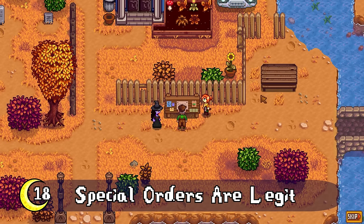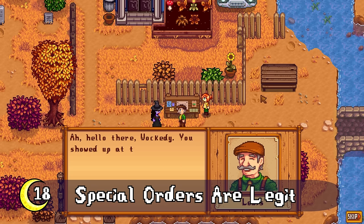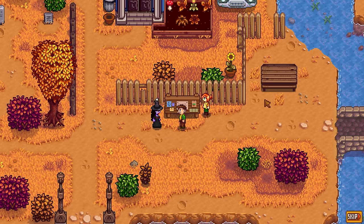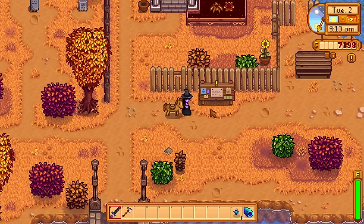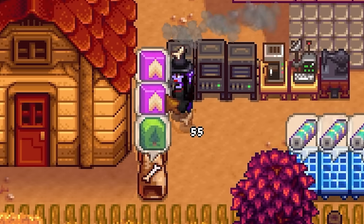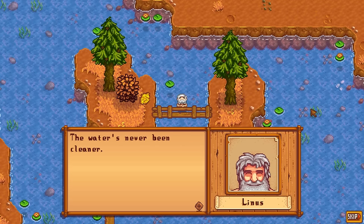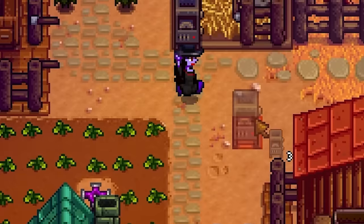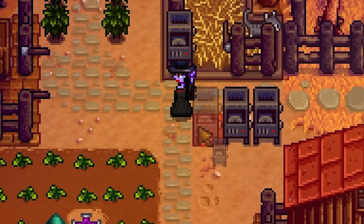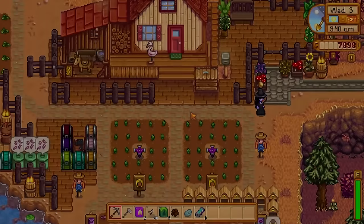Definitely fill out those special orders. The special order board unlocks after the second day of your first fall, and I urge you not to sleep on these orders. Filling out requests can give you fantastic new craftables and access to fun new cutscenes. I personally prefer the rewards from Clint's Cave Patrol and the Wizard's quest at Curious Substance — some of the rewards are definitely worth it.